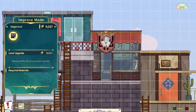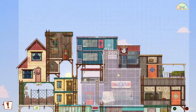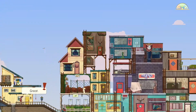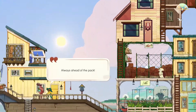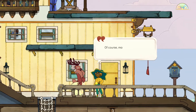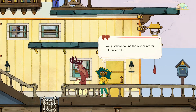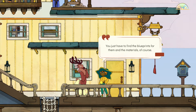Was it already upgraded? I think I did already upgrade it — yep, I did. Always ahead of the pack! Now the loom is fully useful. Of course, many stations can be upgraded — you just have to find the blueprints for them and the materials.